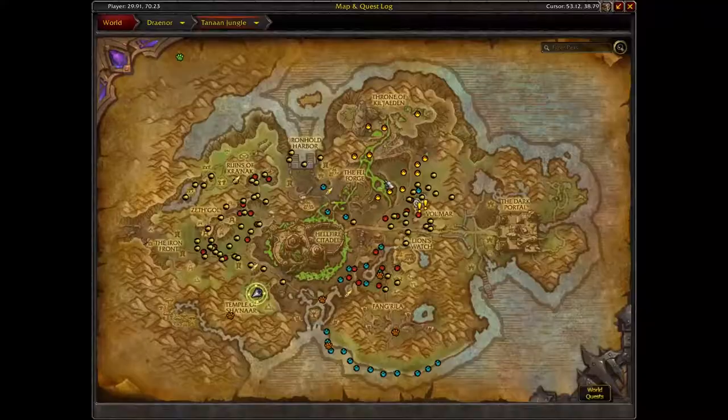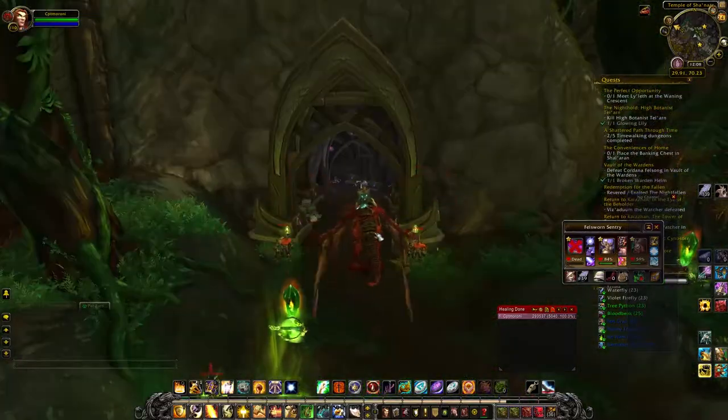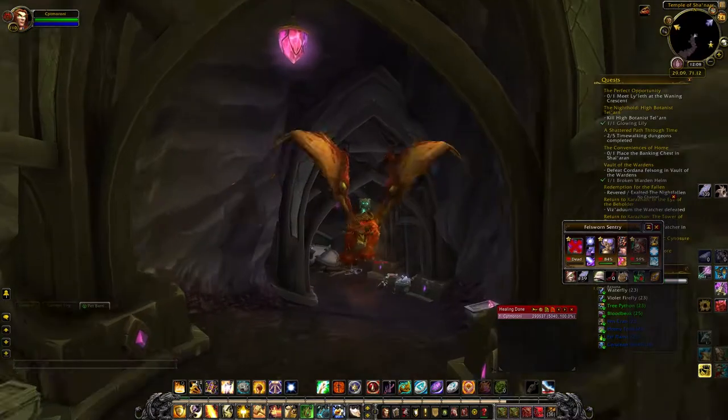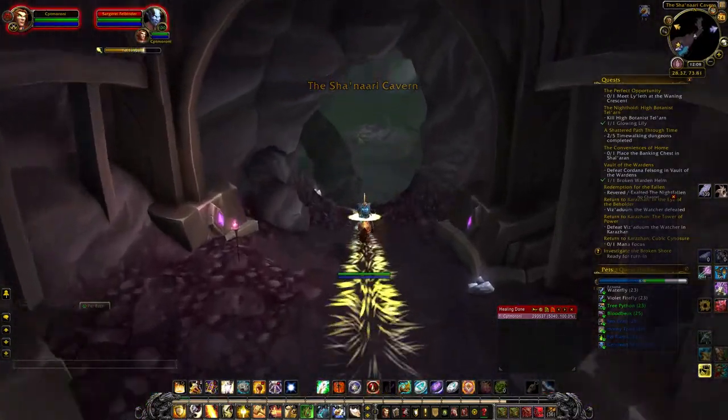If you want to know the name of the add-on that shows you where all of these are — all of the epic pets out here — I will leave a link for that in the description below. But I just want to show how to get to the Chaos Pup, because sometimes if you look on your map and you see the dot, but you can't really get to him, it can be frustrating.